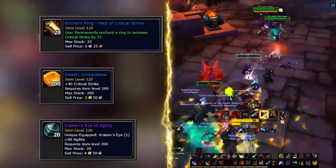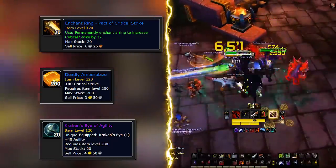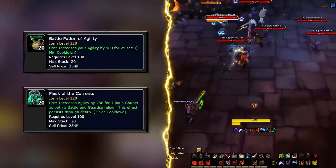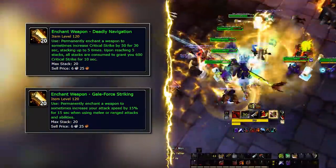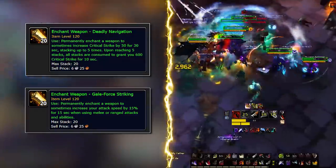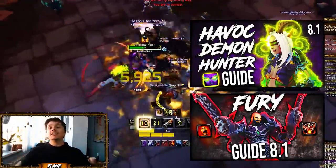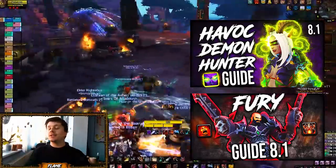Unless you are using Raidbots to sim all possible enchant combinations, aim for Crit enchants on rings and Crit gems for sockets. You can plug in an Agility gem if you have the gold. Same goes for food — get any feast if possible, and if not, the highest Crit food you have. Get the Agility flask and Agility battle potion for your alchemical needs. For weapon enchants, I would recommend Gale-Force Striking on one weapon with either a Crit or Versatility enchant on the other.